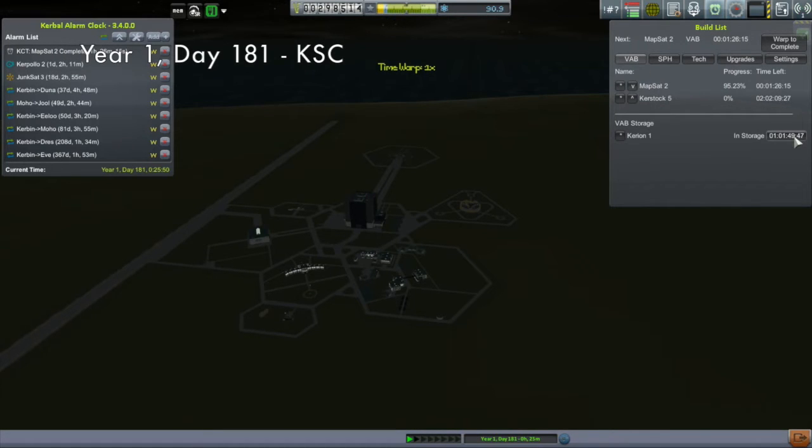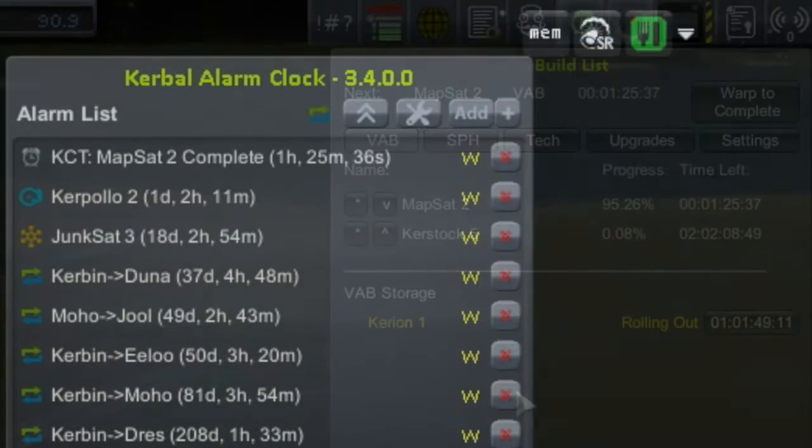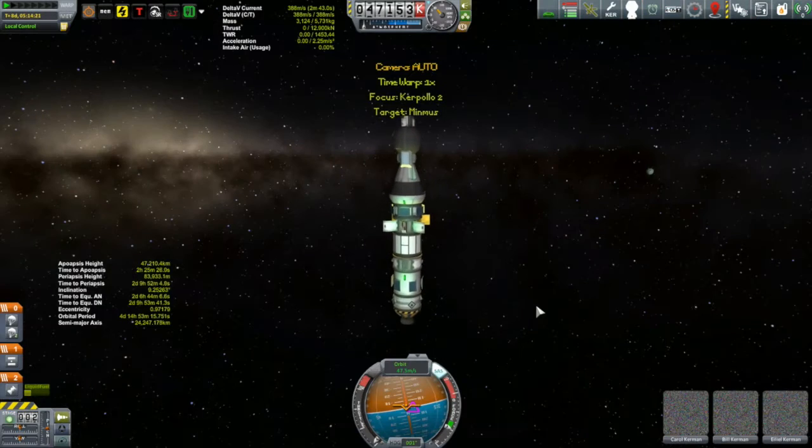It's going to take well over a day. By then, Maps At Two is going to be completed, so I'd best push something else into the building queue. And only 20 minutes after that, our Minmus crew will be entering the sphere of influence of Minmus. I don't want them to cross through the sphere of influence without me making them the focus vessel — I always find that a little sketchy — so I think it'd be best if we went out and dealt with them first.